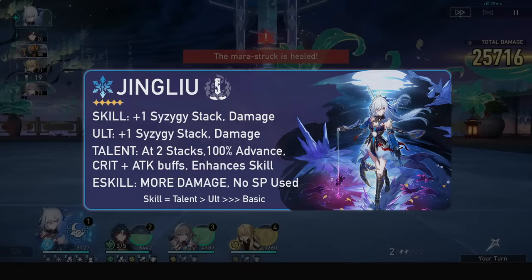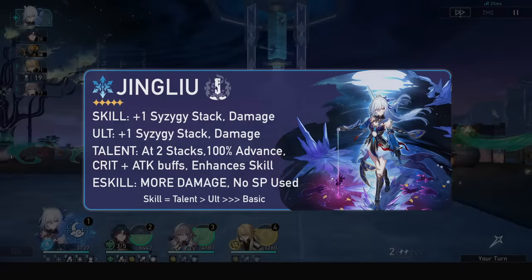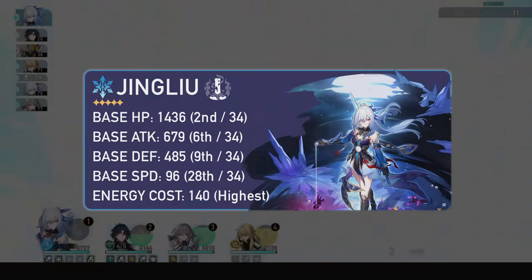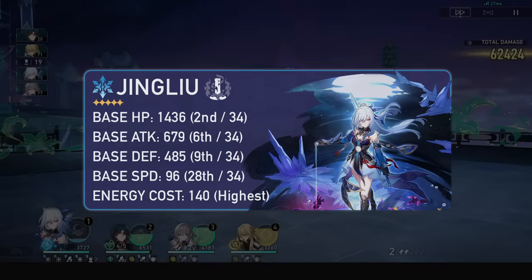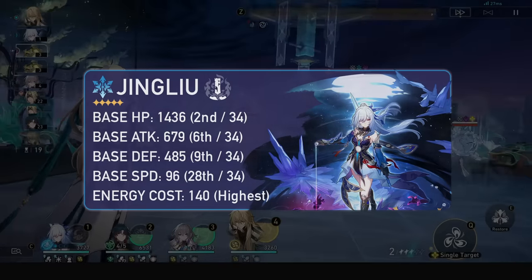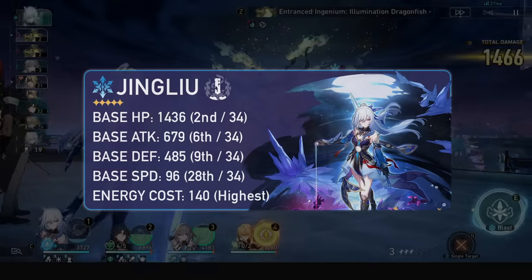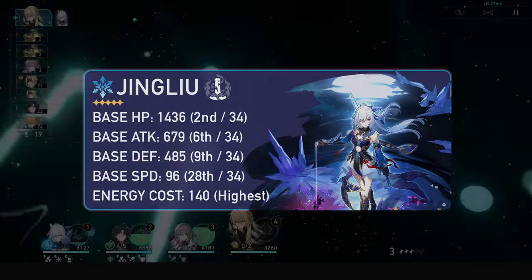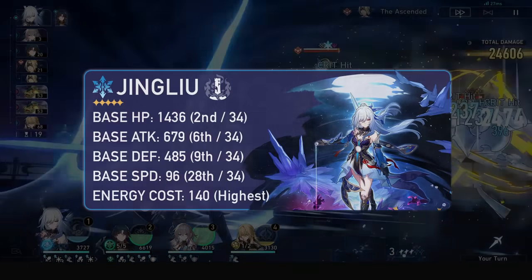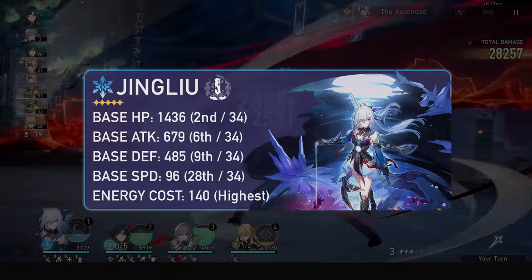Her traces give a lot of damage increase per level, so you'll want to max all the desired traces eventually. Her base HP is a weirdly high 1436, her base attack is 679, and her base defense is 485. Her speed is 96, but she has speed traces, and her energy cost is a very high 140 — the highest in the game. As a destruction unit, she has a higher chance of being hit than the weaker paths.